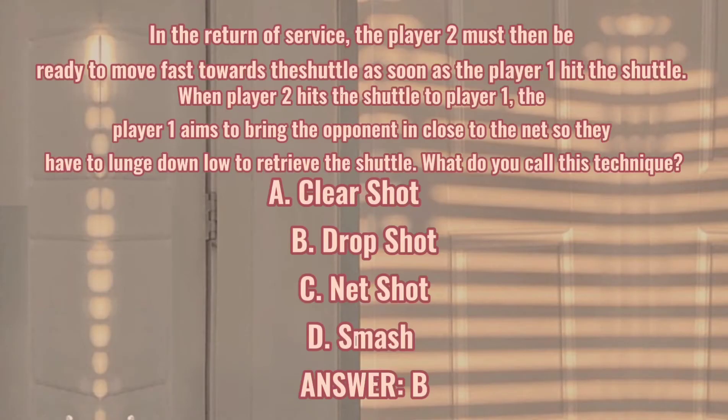In the return of service, player 2 must be ready to move fast towards the shuttle as soon as player 1 hits the shuttle. When player 2 hits the shuttle back to player 1, player 1 aims to bring the opponent close to the net so they have to lunge down low to retrieve the shuttle.